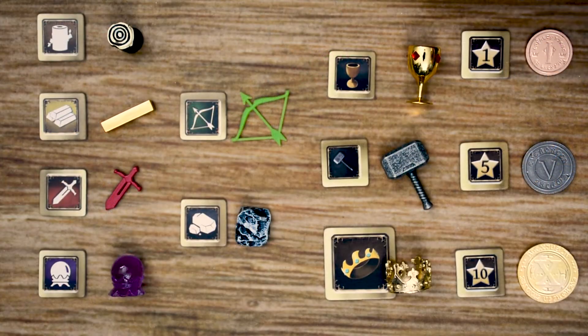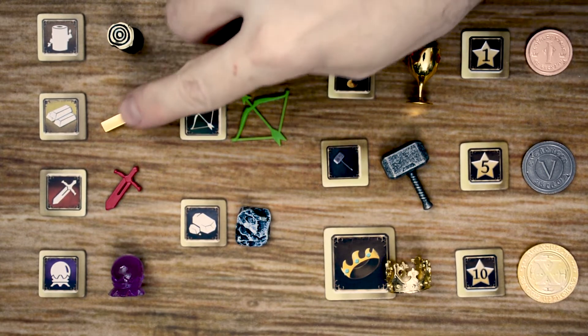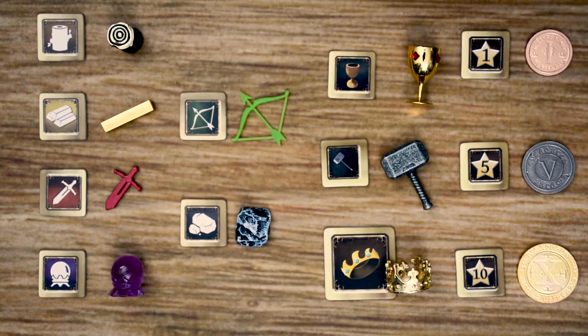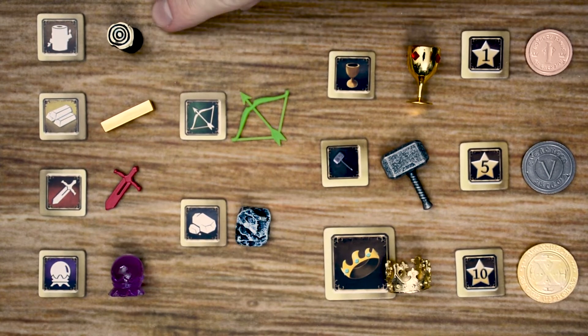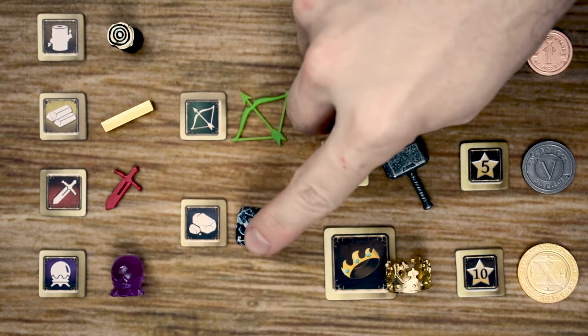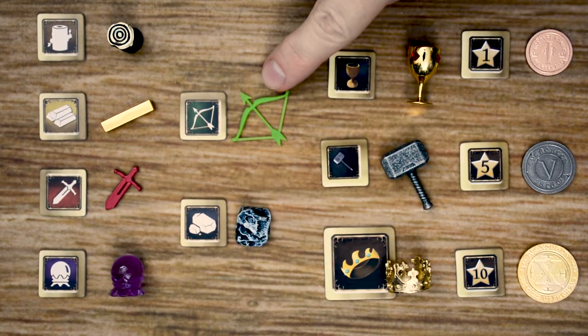So let's head to the table, and I'll teach you guys how to play. The first thing I want to go over are the different resources and tokens you're going to receive. If you have the deluxe version, you'll have these upgraded tokens that are cast metal coins. If you have the standard version, then you're going to have just the cardboard cutouts. The six main resources in the game are wood, gold, knights, wizards, stone, and arcane archers.